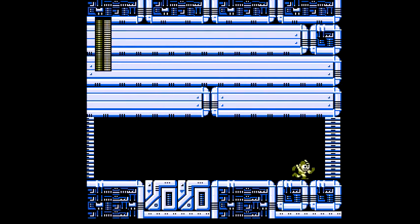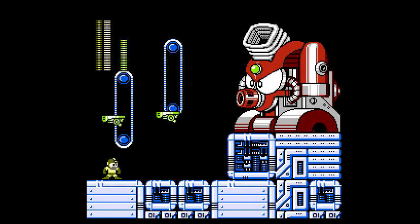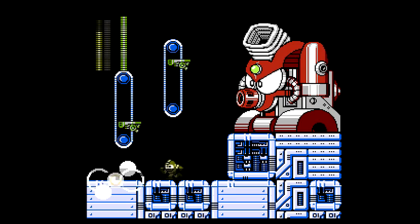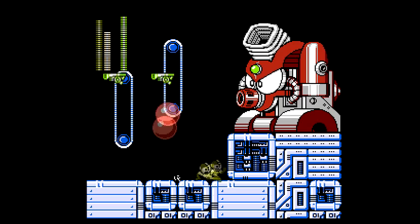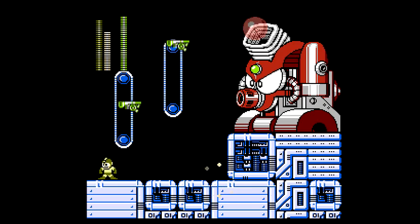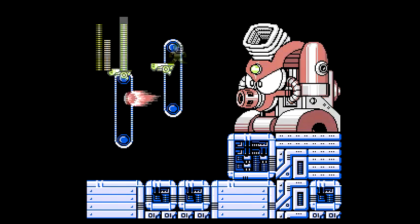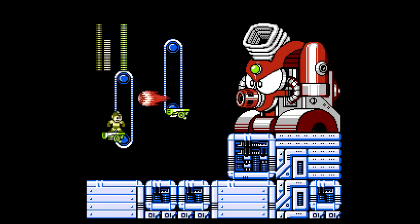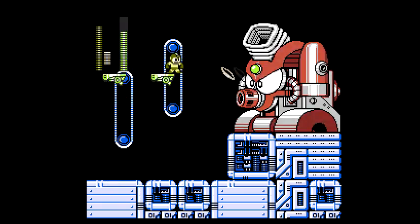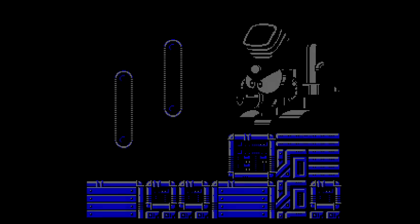Its weakness is the Ring Boomerang. You hit that big shiny green light. It fires three shots and then a fireball. It hits kind of hard, in all honesty. Really hard, actually. Let's heal up. We got six of them - I'm not going to miss a few.